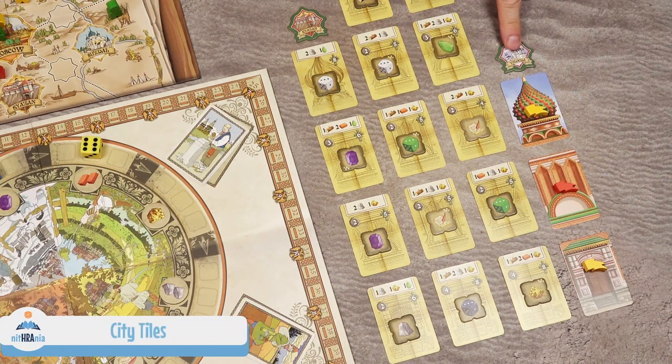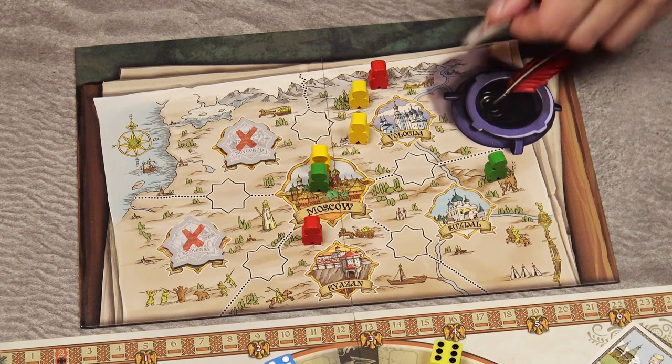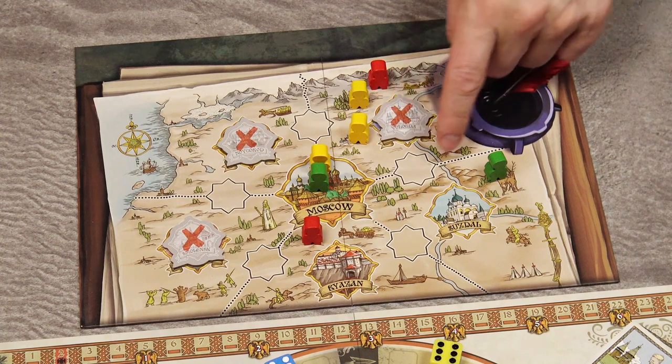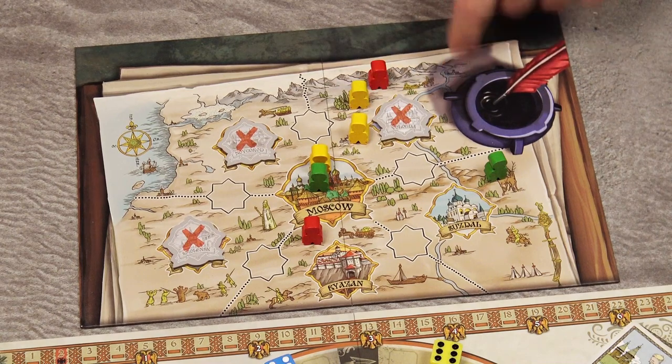Now let's look at the city tiles, which were placed at the top of each tower during setup. Whenever a tower is fully completed, take the city tile at the top of that tower and place it face down on the matching space of the Duchy board, indicating that city area is no longer available and no player may place contractors there.